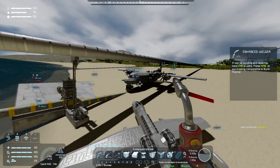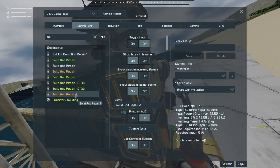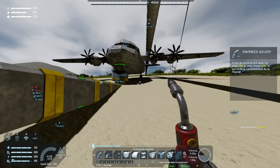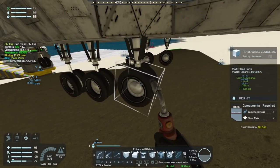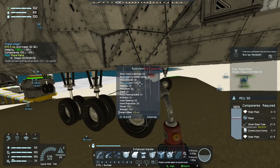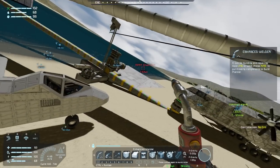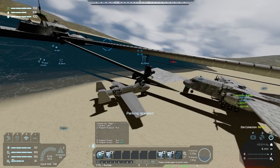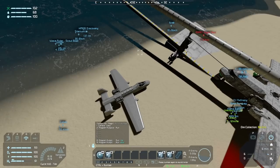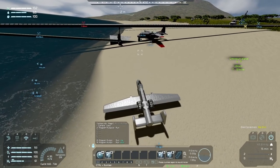We'll blueprint that with the repair projector available. We are good, and we'll turn the building repairs back on so they can handle any incoming threats. I think we should test this thing out and go shoot some stuff up — that's the best plan for right now. We'll drive ourselves off the beach and get our nose pointed in the right direction.